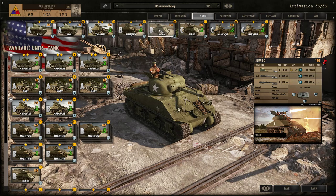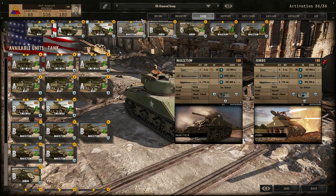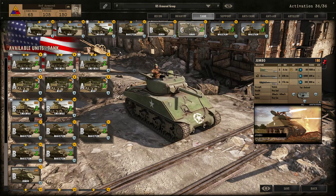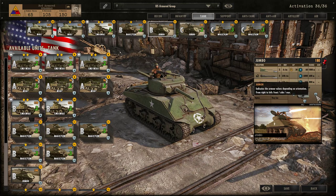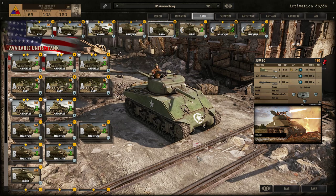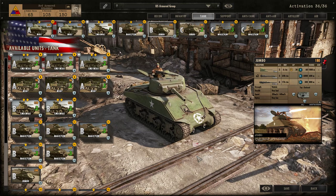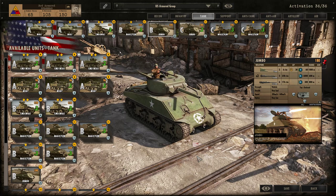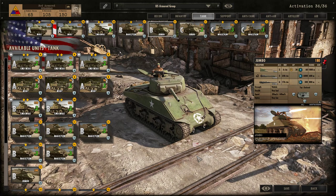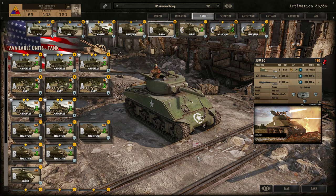In wave B I bring those two versions of the M4, and I also bring the Jumbo, which has 21 frontal armor. That makes it very good for the B wave, because the Germans will likely bring a pretty good tank, but the Jumbo will allow you to survive more. Using it in combination with the two previous Shermans makes this a very effective force. The issue with bringing a Jumbo at wave 2 is you only have one of them, so you really need to combine it with your M4 A3 and A1.